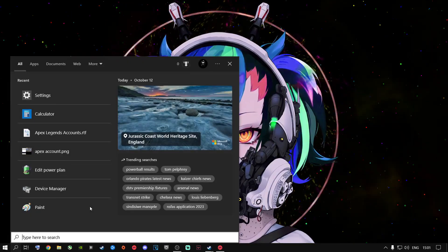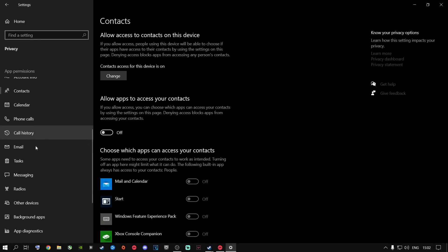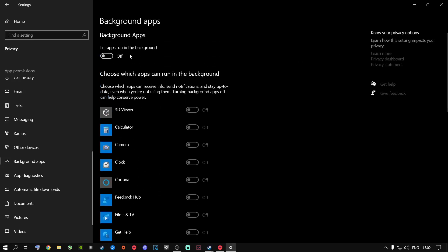First, go to the search button and type in Settings, then press Enter. Please keep your Windows up to date — I won't go through that. The very first thing I recommend is going to Privacy, then Background Apps. I highly recommend switching this off. When it's off, these background apps won't run while you're playing games. Just leave it off — you don't need them.